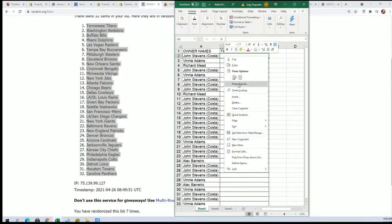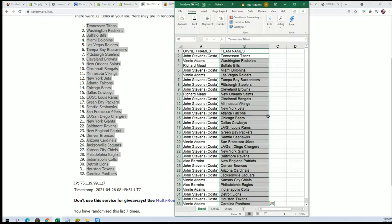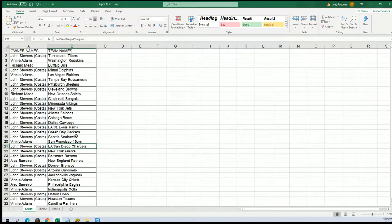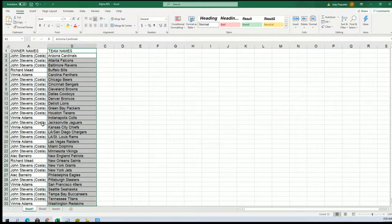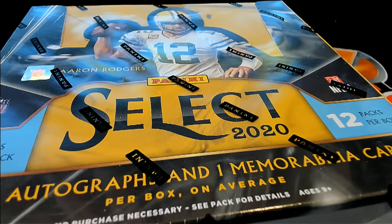Let's see who's got what team in the break. Chargers for John C — John S has got the Bengals and John S has got the Chargers. The Eagles are owned by Alec B. Eagles are a really good team to own, I think. I like the Vikings in this too. I'm going to organize this in alphabetical order by team name — Kansas City is going to be good for Vinnie, good luck with Kansas City. Now you can see it organized into alphabetical order by team name.